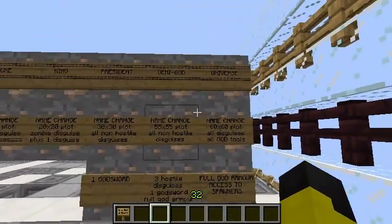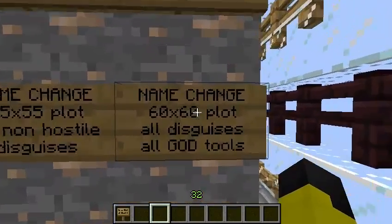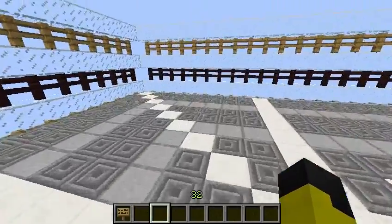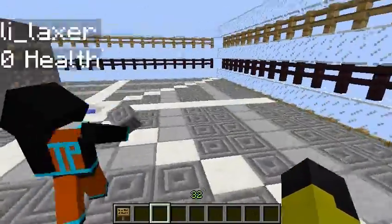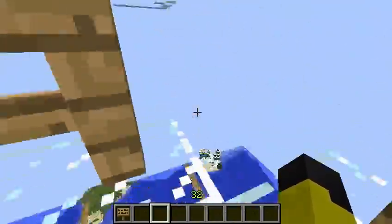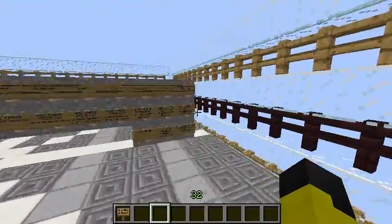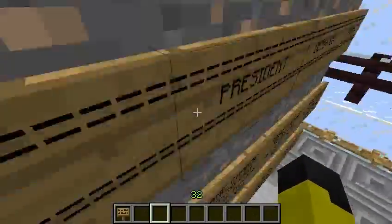And over here you get Universe: a name change, a 60 by 60 plot, all the same stuff, all god tools, full god armor, and access to spawners. What that means is you'll possibly get three spawners that we give to you — you choose what you want and we will put them in a set position. So you can make like a creeper spawner to get a bunch of TNT, or a wither-type spawner, that kind of stuff.